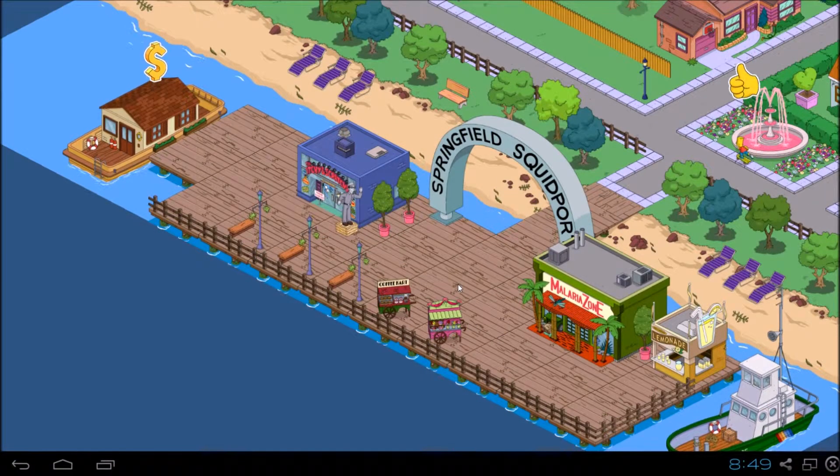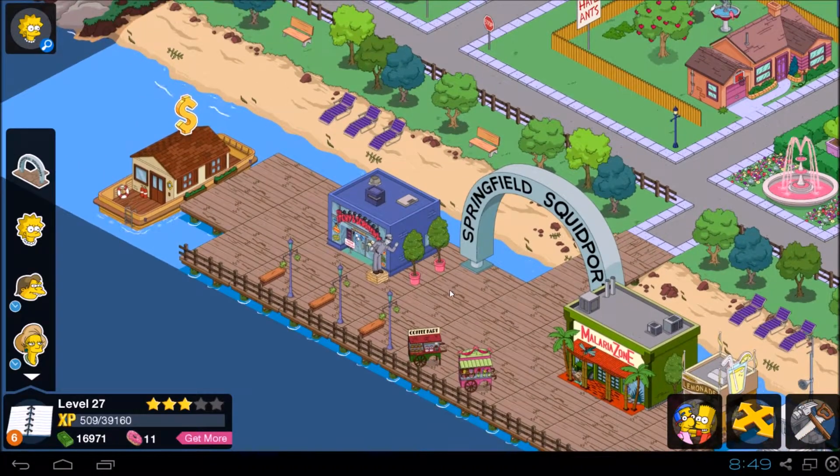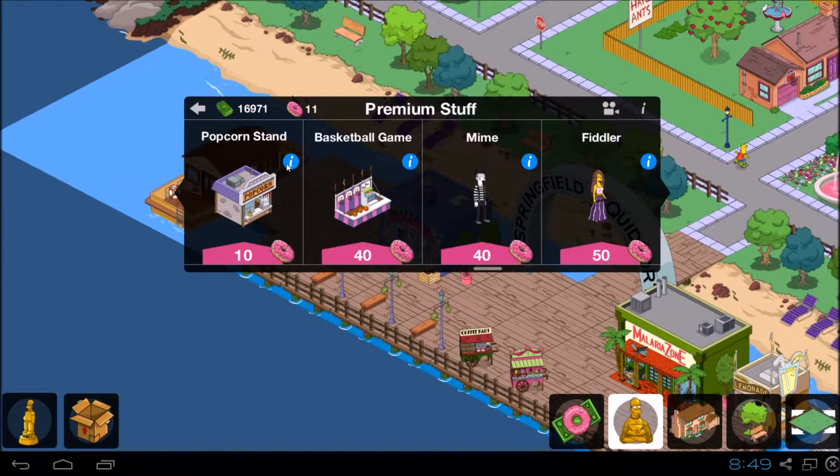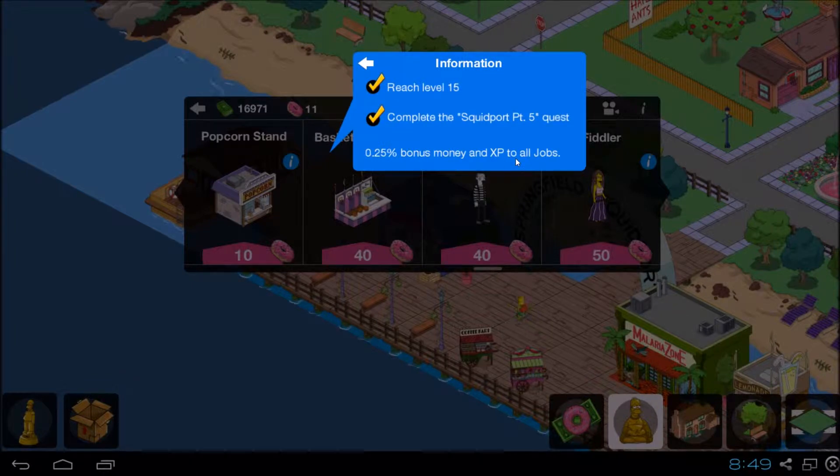Hello, this is colivia playing Tapped Out. Today we've got 11 donuts, and we're gonna buy a premium popcorn stand to go on our Squidport. It gives us a 0.25 bonus to money and XP for all jobs, which isn't a great amount, but it's something I guess.